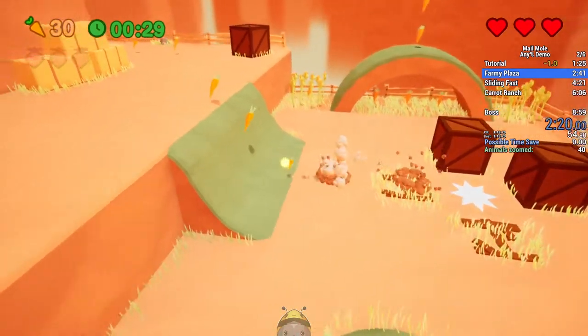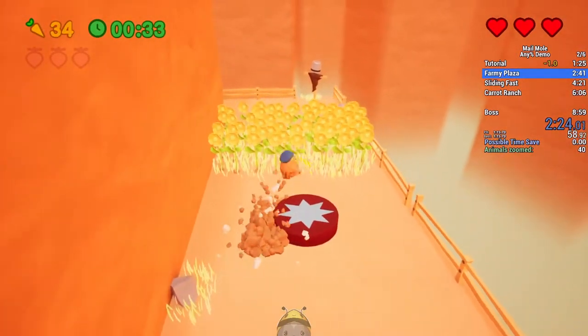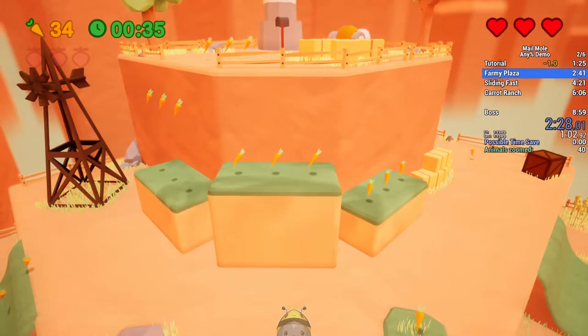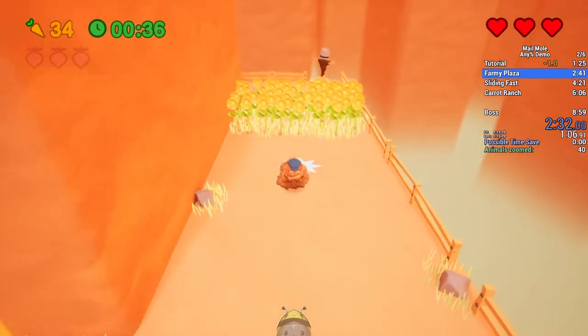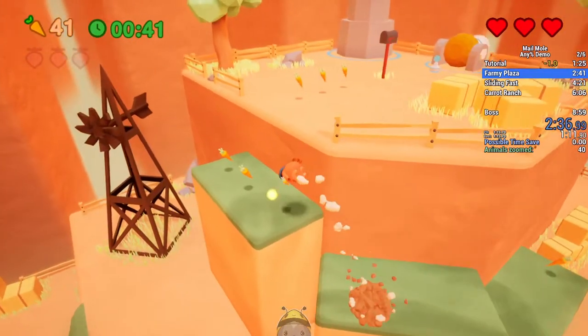Each of these ones we ground pound. Ground pounding isn't used very much unless the game forces you to. Actually it's only used in this level, I believe — at least intentionally. Unintentionally maybe it'll be used a few times.